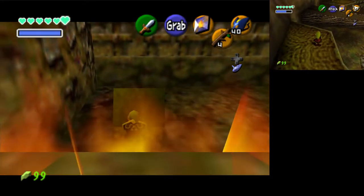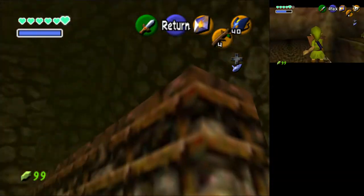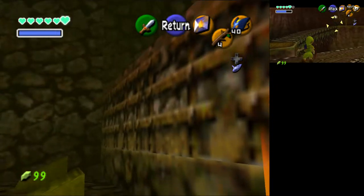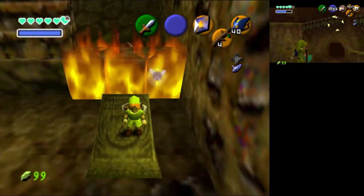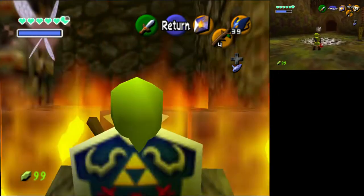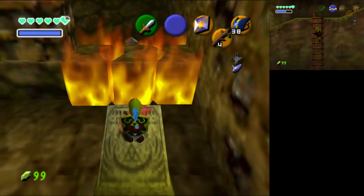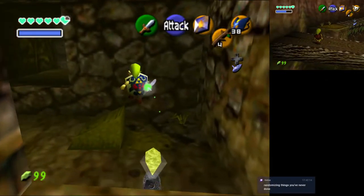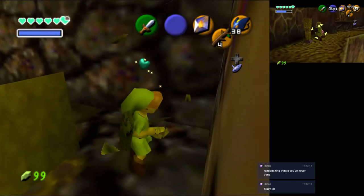I'm currently moving blocks inside Dodongo's Cavern. Oh — I see the Goma egg! Can I offer you a nice egg in these trying times? In the beta there was an edible chicken egg you could pop into your mouth — it didn't do anything, but you could eat it. Hunger mechanics. Randomizing things you've never done — I asked Jack how many Master Quest dungeons he wanted to do, and he said, 'Yeah, let's just do it.'